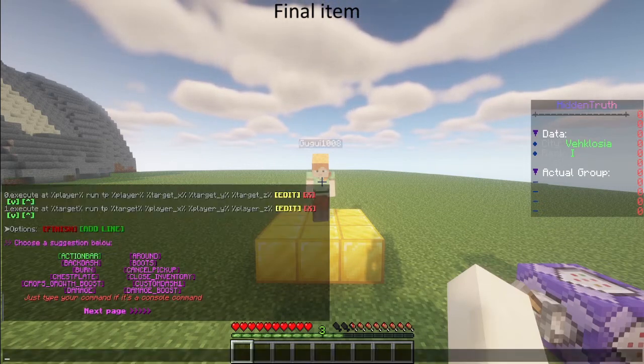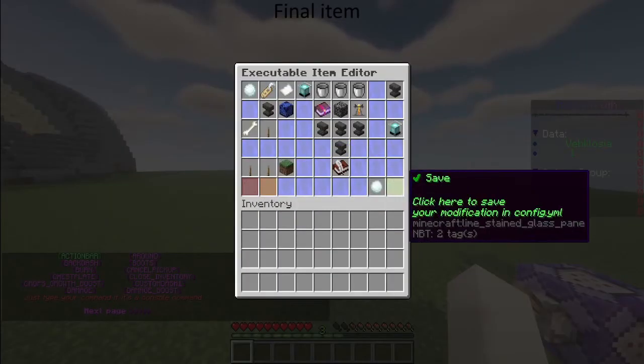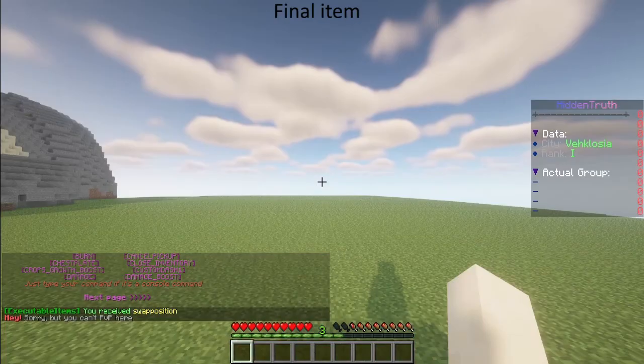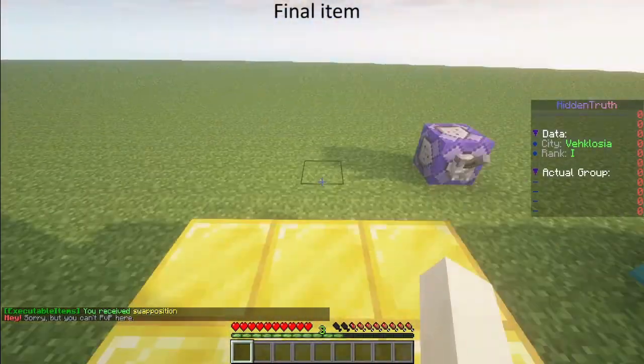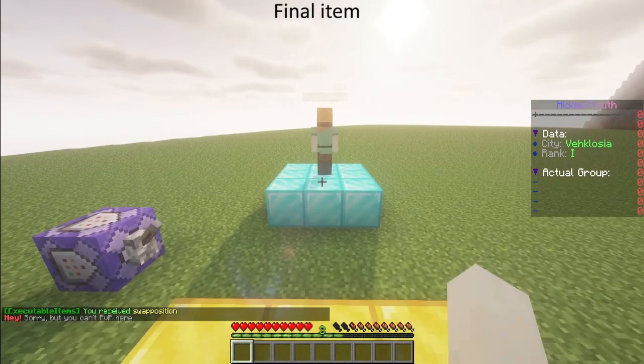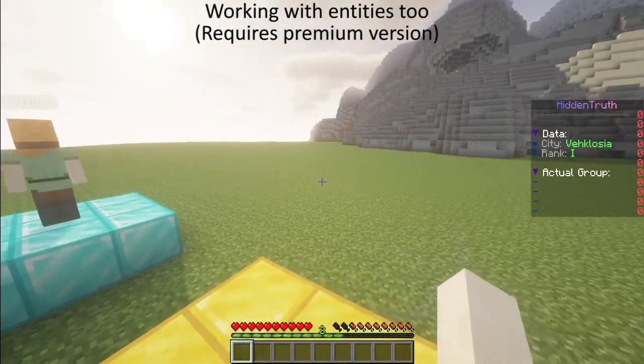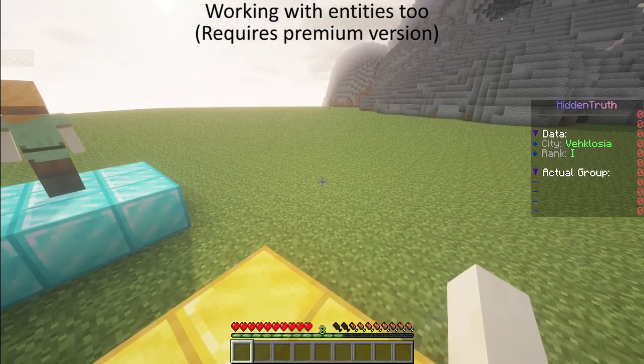That looks perfect — finish, save. Now let's test. I am on the diamond block and he is on the gold block. I launch it — and now I am on the gold block and he is on the diamond block. It works perfectly!